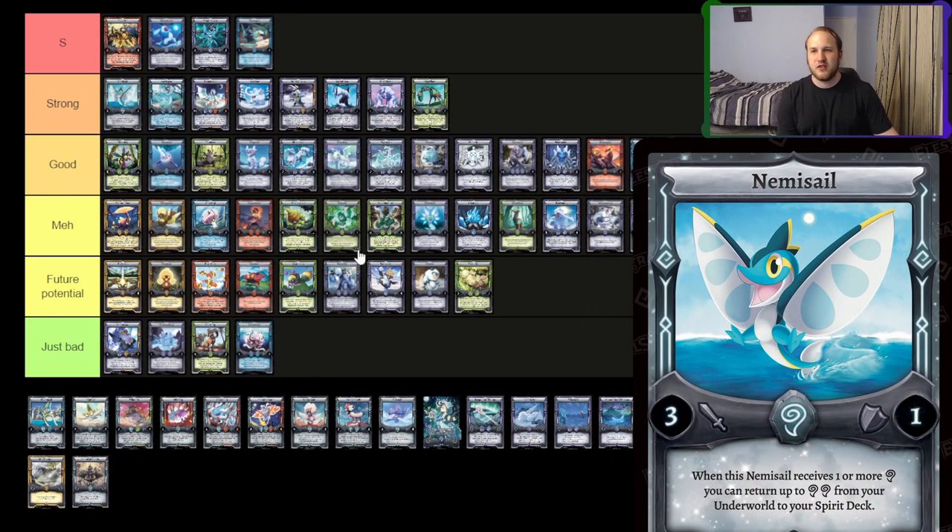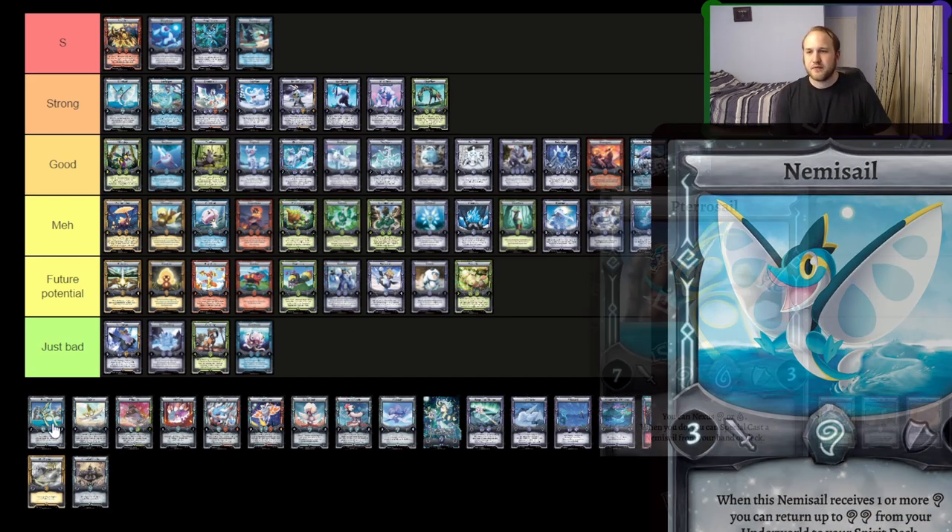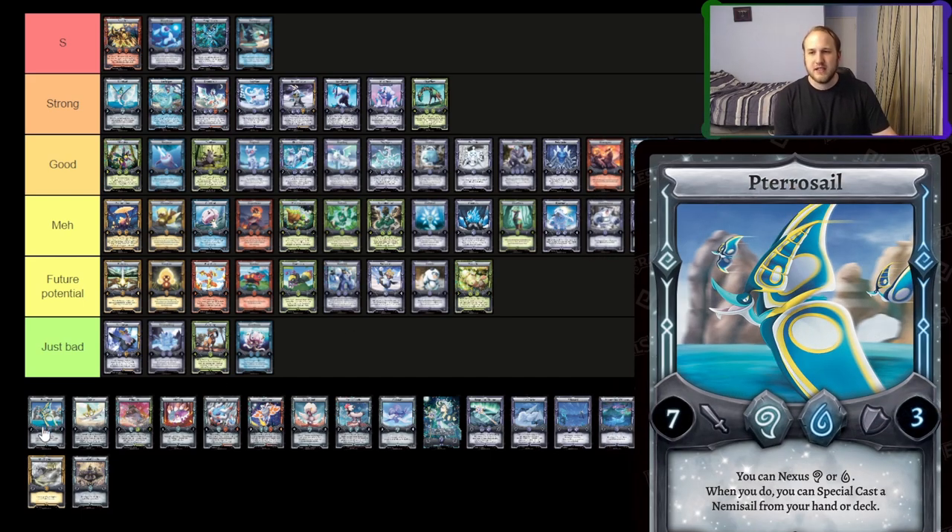Nemysail — I'm going to put it under strong. I know a lot of people think wind nexus is going to be really powerful, and it's searchable, but I don't think it's as S tier as Dratogua. Similar to Keteran, its stats are kind of mediocre right now, but it's in a really good element for nexus in general. Maybe we get some more wind nexus tools, and it'll be up there, but right now it's just a strong card.